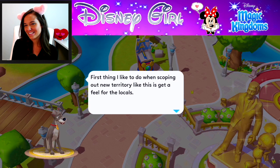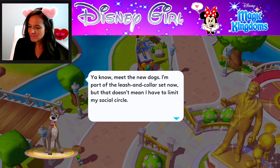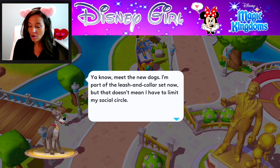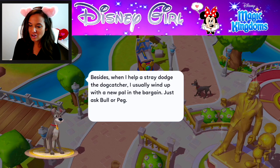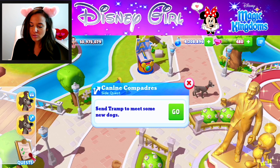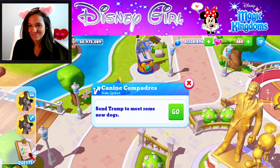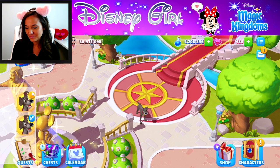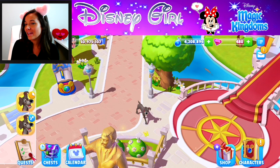Tramp says, 'First thing I'd like to do when scoping out new territory is get a feel for the locals. I'm part of a leash and collar set now, but that doesn't mean I have to limit my social circle. Besides when I help a stray dodge the dog catcher, I usually wind up with a new pal — just ask Bullet or Peg.' Canine compadres quest: send Tramp to meet some new dogs, probably Dante!